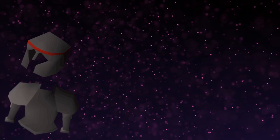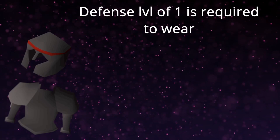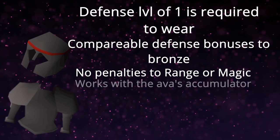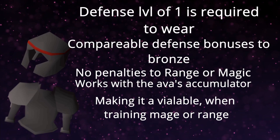The Khazard Armor Set consists of the Khazard Helmet and Khazard Armor. Both pieces are obtained during the Fight Arena quest and are used primarily as a disguise. A Defense level of one is required to wear them, and it is currently one of the poorest melee armors in the game, with comparable defense bonuses to bronze. The only saving grace is it has no penalties to range or magic, and it works with Ava's Attractor and Accumulator, making it viable when training range or magic. Currently, this is actually our best magic and range defense armor.